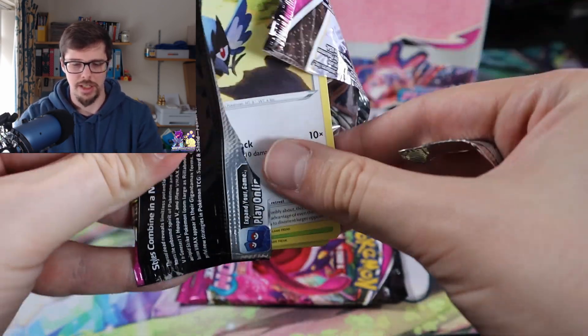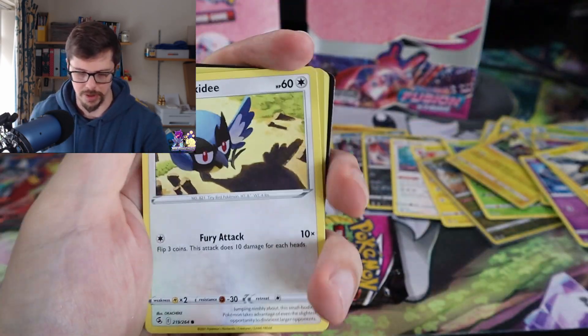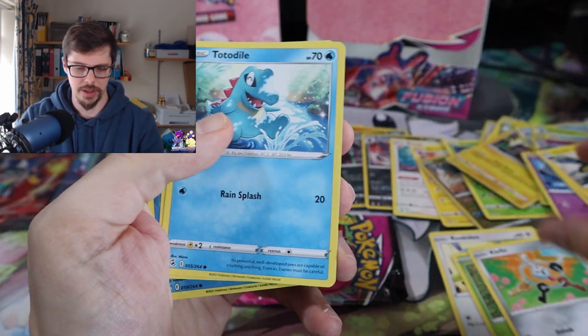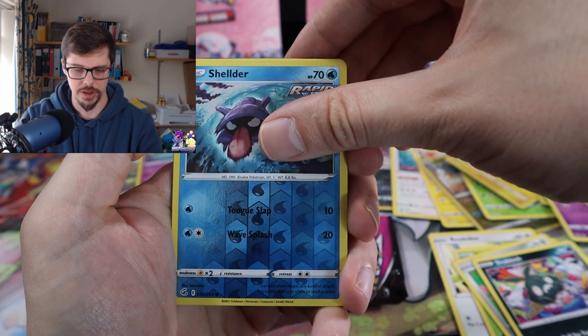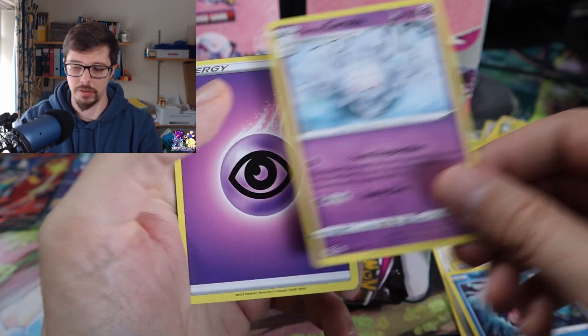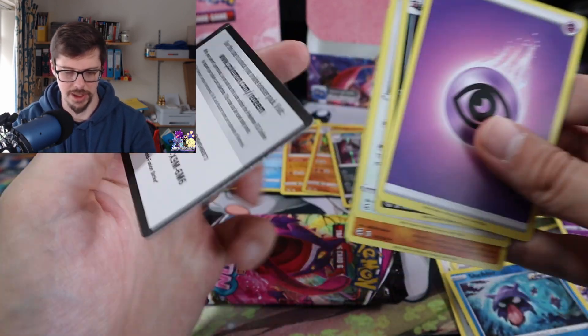Before we go into the Gengar packs and then the next box. Let's see what we can get from here. Rookidee, Shroomish, Klefki, Togedemaru, Trubbish into a Weavile, into — that's fine. Glorifying Kricketot, obviously.